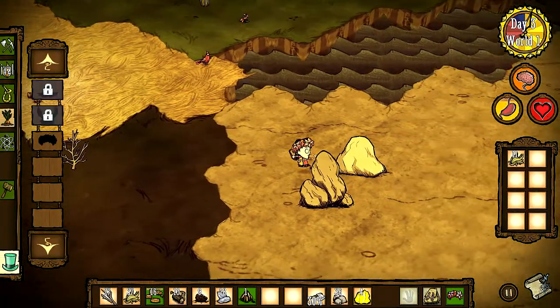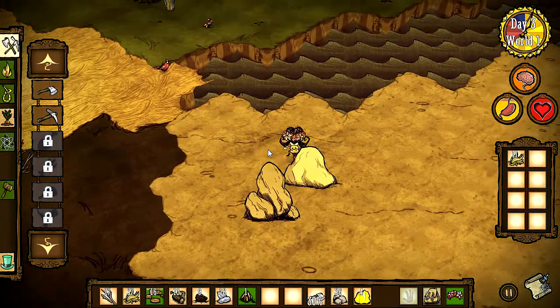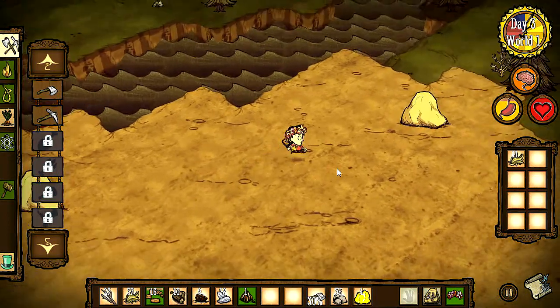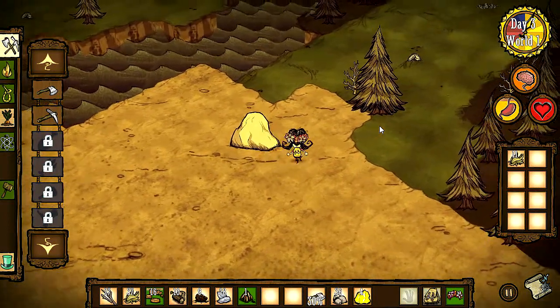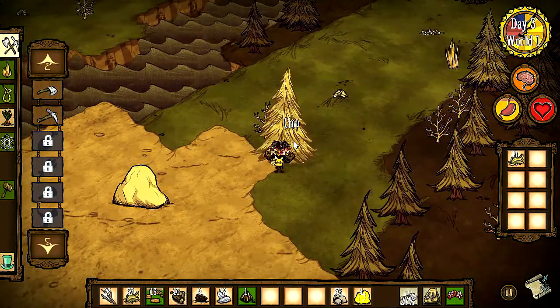Hey everybody, this is Ben, and we're picking up exactly where we left off in Don't Starve. I apparently ran out of pickaxe, but I don't actually need any more stone, so we should spend the time more... actually, I need wood, don't I? I kind of need wood. Better grab some.